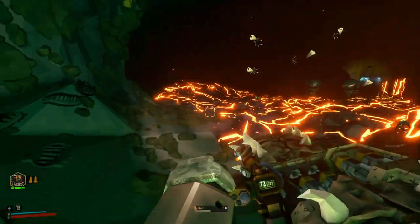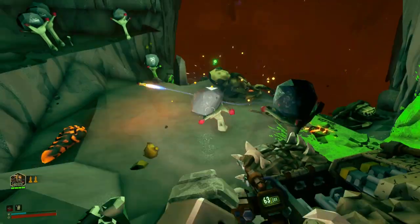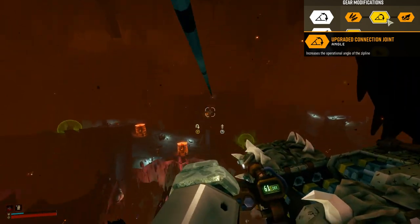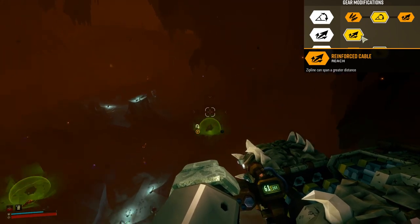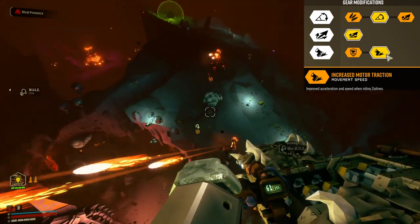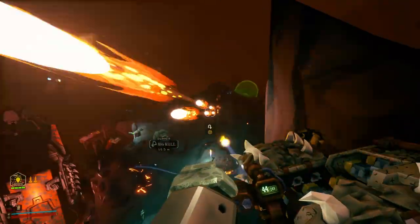For support equipment, firstly we have the zip line launcher, which creates a permanent zip line for you and your dwarven brothers to traverse the environment. Gear mod 1 is the upgraded connection joint, which increases the operational angle of the zip line — very useful. Gear mod 2, reinforced cable, means the zip line can span a greater distance. Gear mod 3, motor traction increased, boosts the acceleration speed when you ride on the zip line. So in summary: better angles, greater distance, increased speed — very nice.